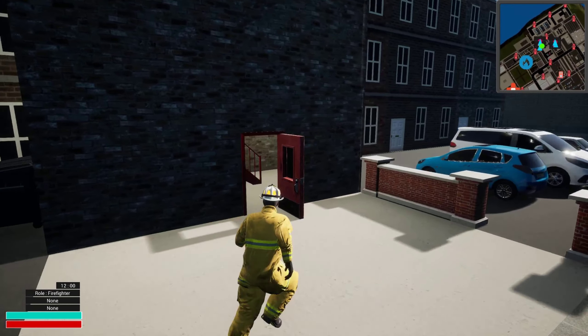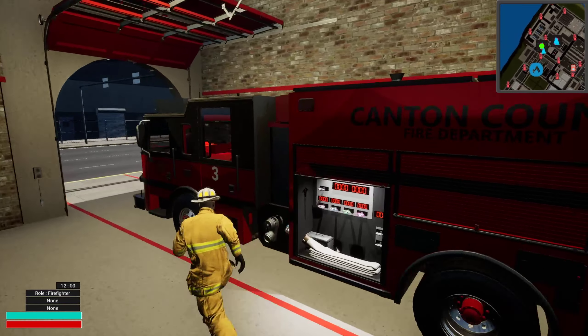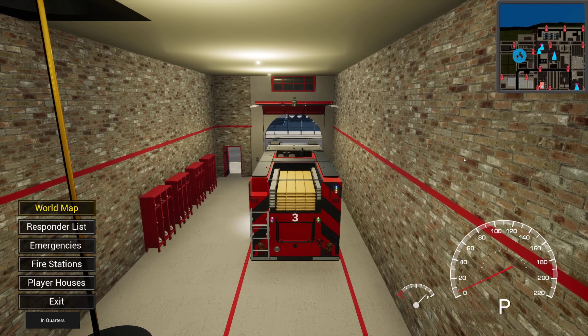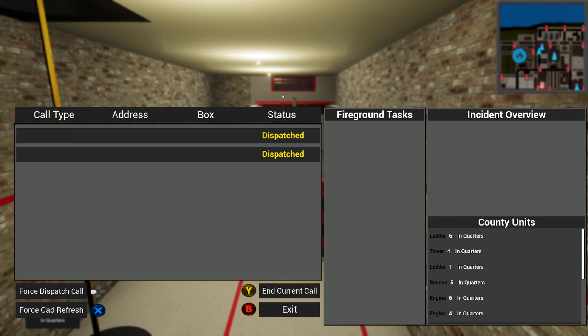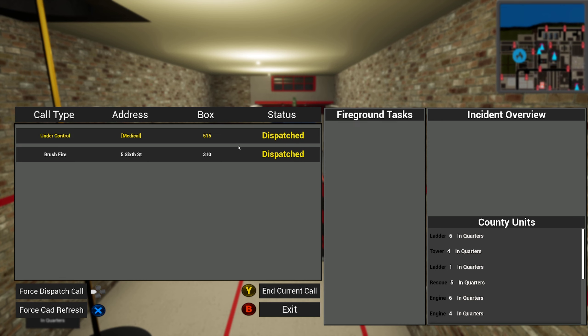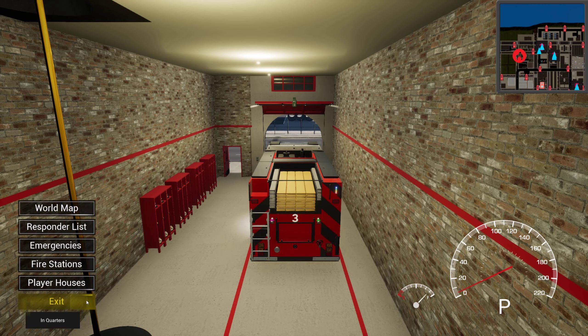I went out here because, as you can see, there's room for another vehicle. In a community with enough people for multiplayer, you'd basically use the command car.